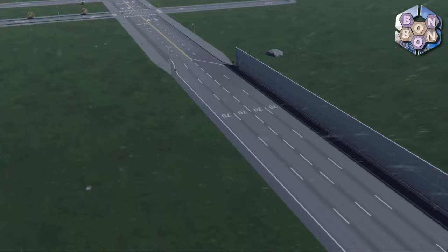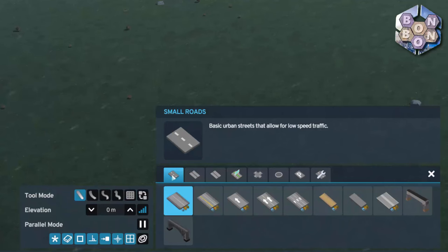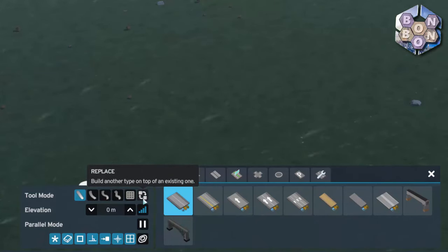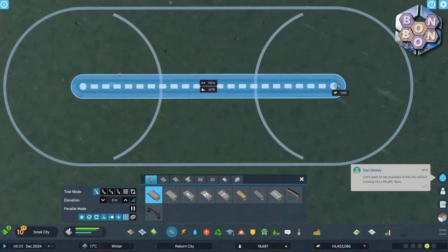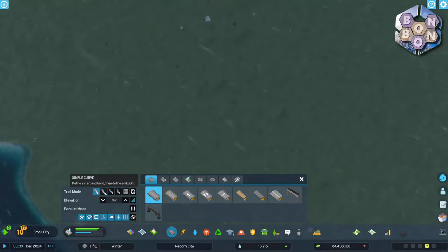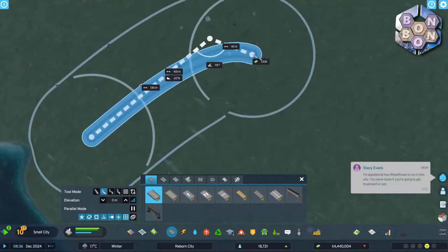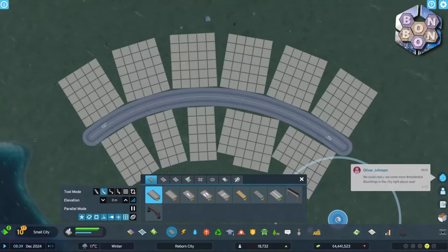Now you know the inventory, let's look at how to place roads. First choose your preferred road from the menu — we'll be using the standard two-lane road. There are five different tool modes: straight, curved, complex curve, continuous and grid, along with a replace option. For straight roads, click where you want to start, drag to where you want to stop and then left click again. For curved roads, left click where you want to start, drag to a control point, left click, drag again to where you want to stop and click again.